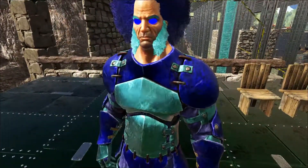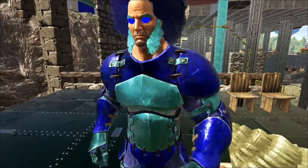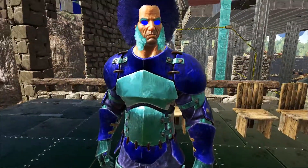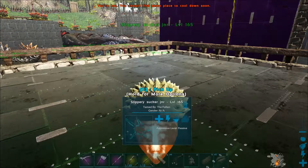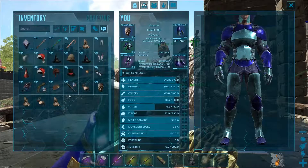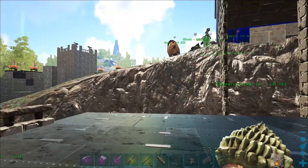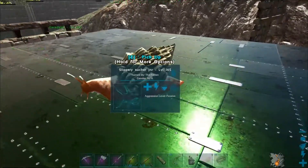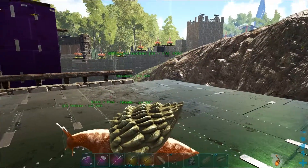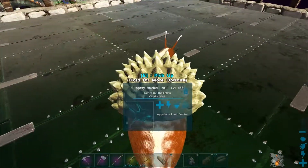Hello everybody, Crusher Callum here, and today I'm playing Ark Survivor. In this episode I'm going to be doing another video based on the Fashionable Snails video. With Ark releasing the achievements, they added in a whole new bunch of hats that you could put on your dinosaurs as skins. So I thought I'd show how they look on these little slippery suckers, and Slippery Sucker Junior will be my snail that I'll be putting all these different skins on.